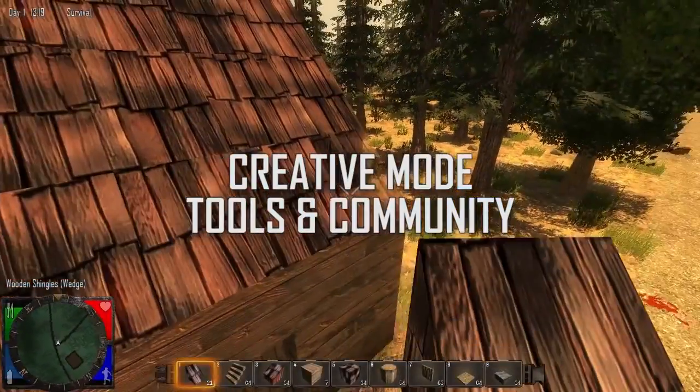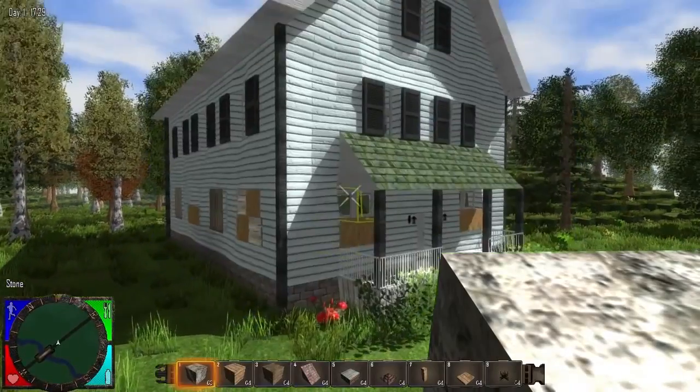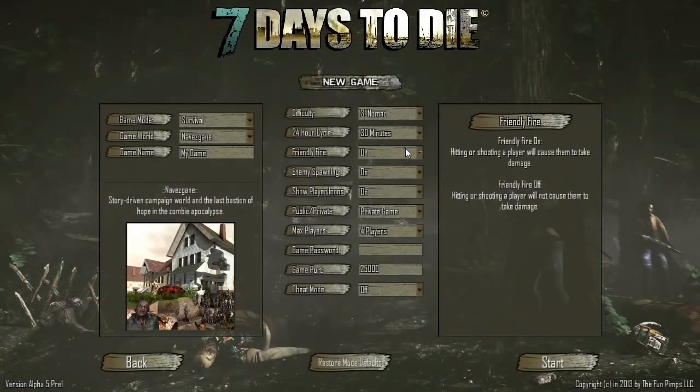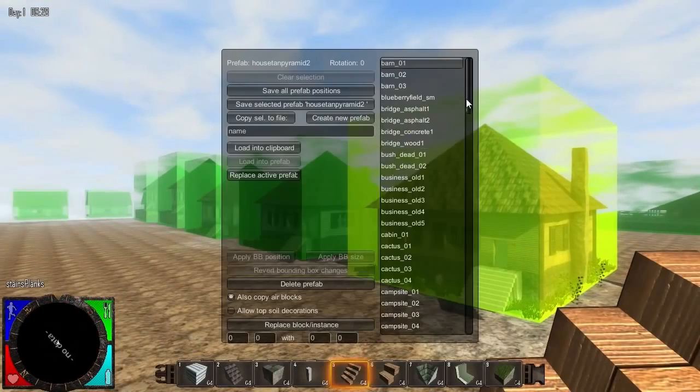Our creative mode tools will allow fans and the community to build their own worlds and play them with their friends. The tools feature hundreds of block shapes, prefabs, and random generation tools. Create dedicated servers with your own unique game rules. Play the handcrafted campaign, or your own randomly generated world, enhanced with your own personal touch.